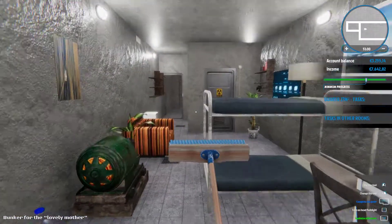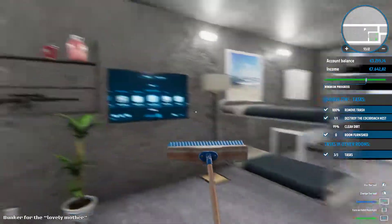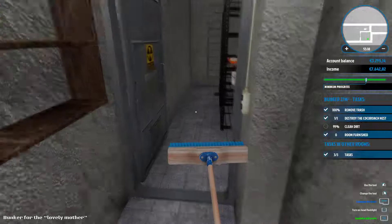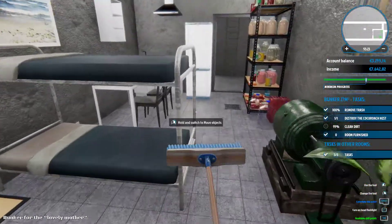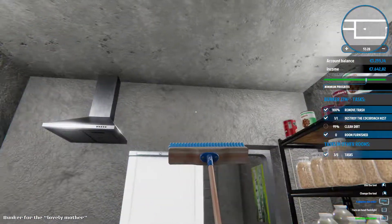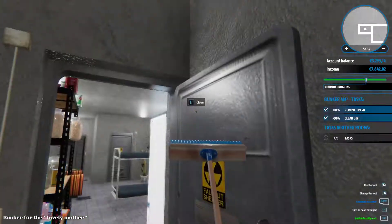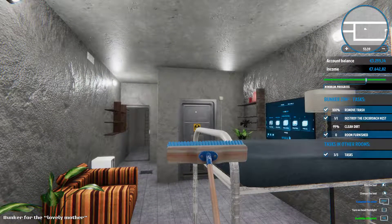We will get some money from this. This is my idea of a nice bunker - as you can see we have a television, we have a couch here to sit. Too bad that we have to place the generator here. The first spot was better anyway. We have to complete the tasks but I can't find that five percent dirt - I'm not sure where it is. Anyway, thanks for watching, don't forget to subscribe, leave me a like, and see you in the next one. Bye bye!